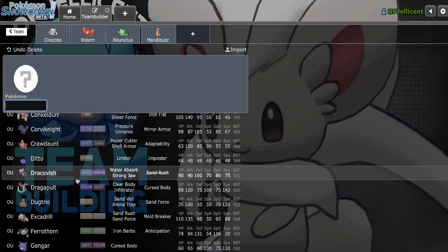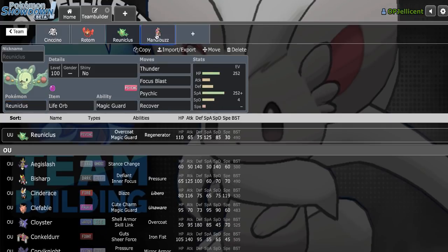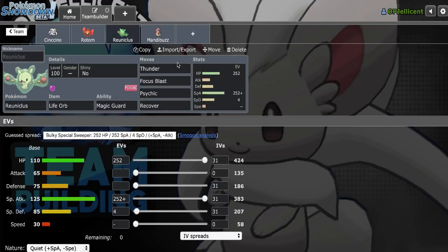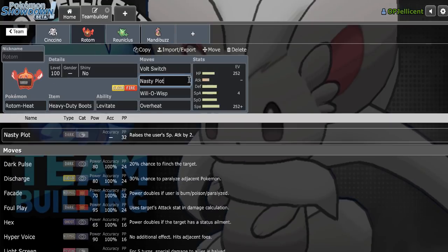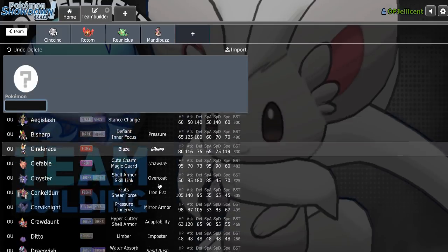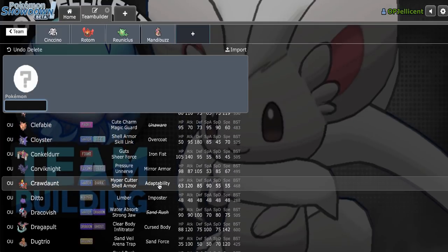My own Hydreigon wouldn't be that bad. But what would I U-turn out on, though? People would throw in stuff like Hatterene, probably Mandibuzz of their own, and I don't really have many great ways to take advantage of U-turning out. Reuniclus can catch Mandibuzz on the switch, but I'm not going to go Reuniclus on a Mandibuzz after I U-turn, and Rotom is not going to do too much damage with Volt Switch. So maybe a Scarfer that provides immediate breaking potential would be better, rather than another U-turn momentum Pokemon.